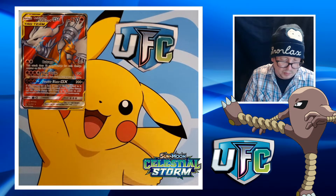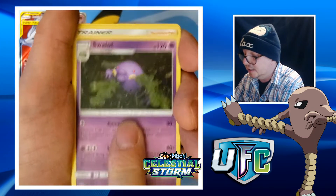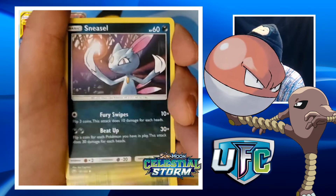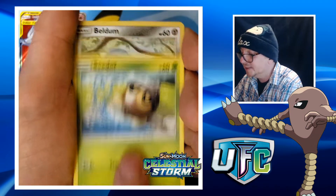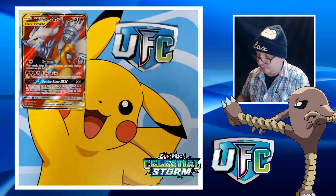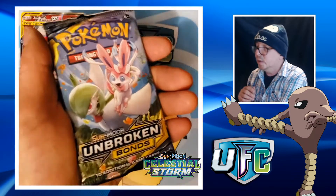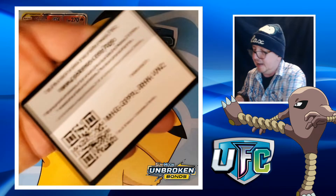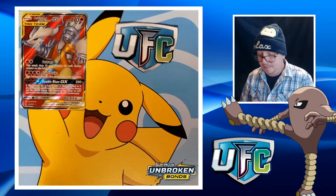There's the code card — one, yeah! Let's do it. Fighting energy, Azumarill, Minior, Voltorb, Beldum — regular rare. Well, we still have three packs to go, we can do this! We slide the code card. So far Unbroken Bonds has been the best for me — let's see if we continue that trend.